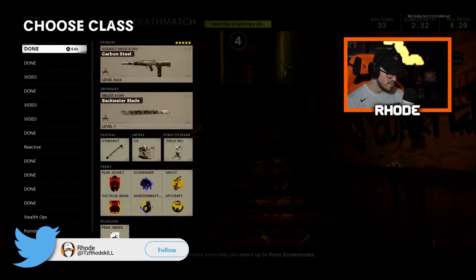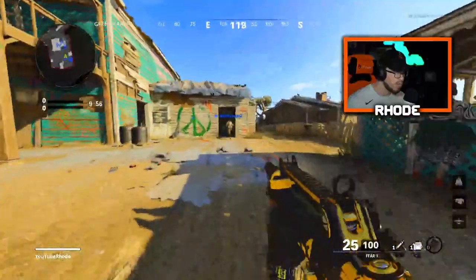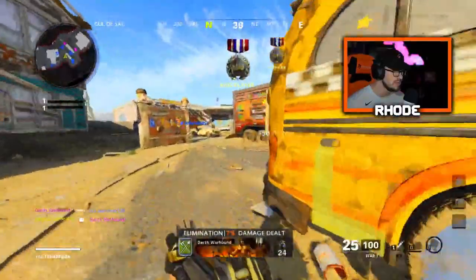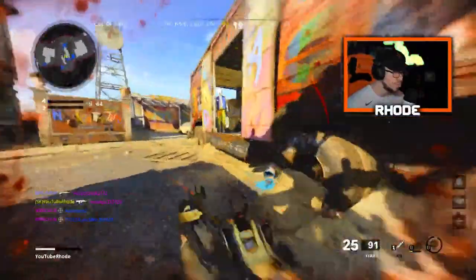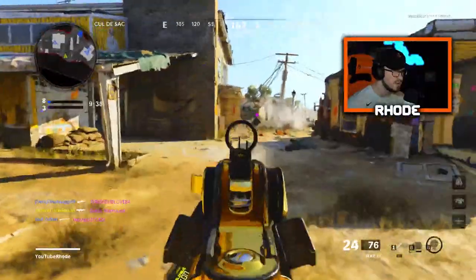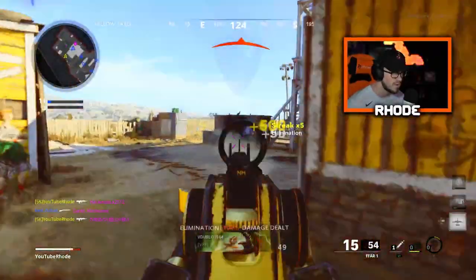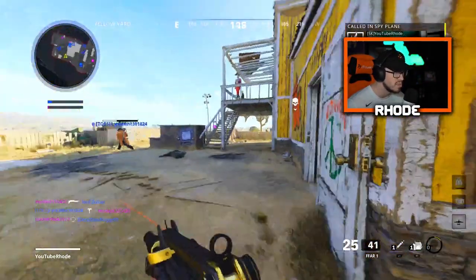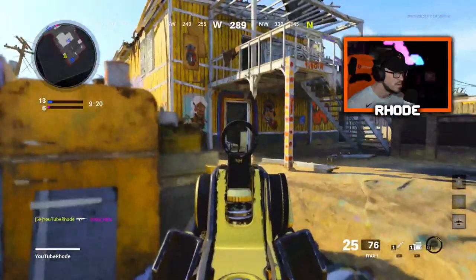YouTube, what it do baby, back with another video guys. Hope everyone's having an amazing day. Using the new Gilded Age 3 Pro Pack here and we have the FFAR — it's basically like a Warzone bundle man. I shouldn't have got that kill, I don't really like this class setup. I need to learn the recoil — I use different attachments usually when I'm rocking this weapon, but it's still gonna be a good gun. The FFAR is a good weapon, I just gotta learn this recoil a little bit.